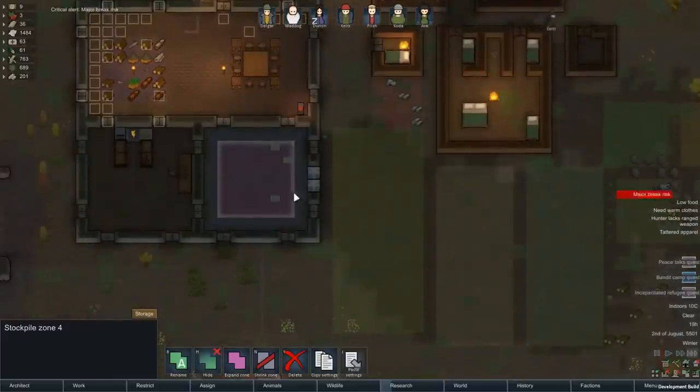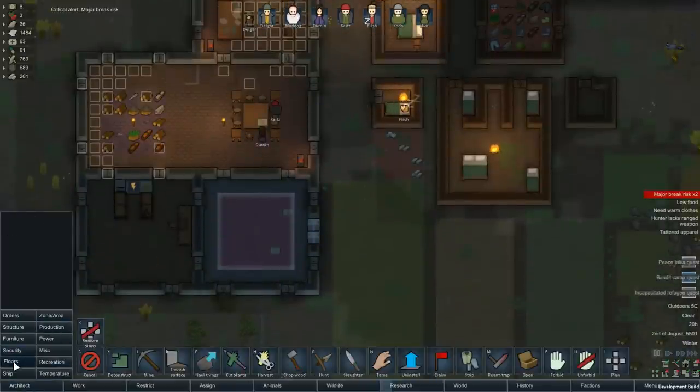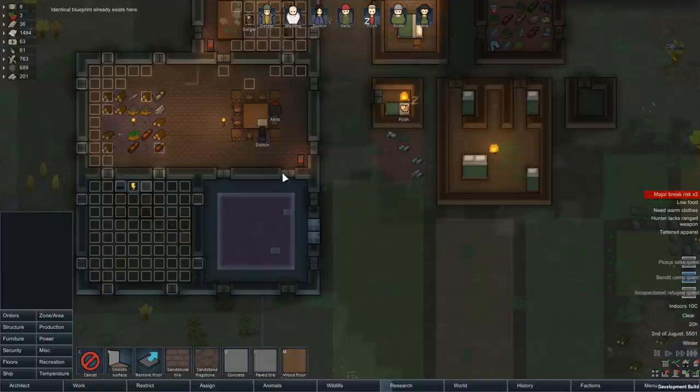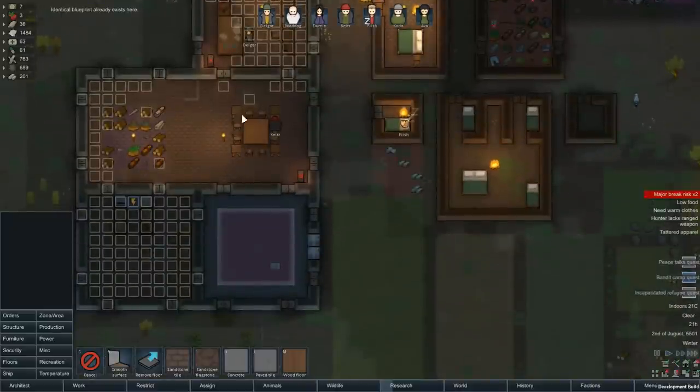We're definitely getting a bigger stock room. We'll do the floor in here out of sandstone as well. Temperature in here is okay, temperature in there is okay. We just got a cooler down.